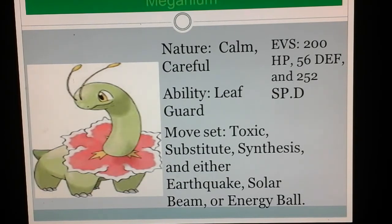For a moveset, give it Toxic and Substitute to stall out poison on an opponent. Synthesis for healing — along with sunny day, it will heal back two-thirds of your health. And finally, for an attacking move, give it either Solar Beam, Energy Ball, or Earthquake. Earthquake is a good physical attack because it covers both Poison and Steel types, two types that are immune to being poisoned. Solar Beam is a strong Grass-type special attack that only takes one turn to use in sunny weather. Energy Ball is a lower-powered Grass-type special attack that only takes one turn to use — it's good when you're worried about your sunny day leaving.